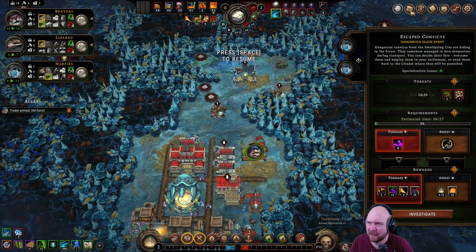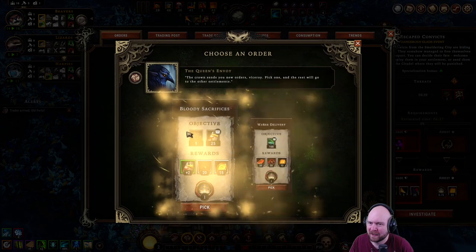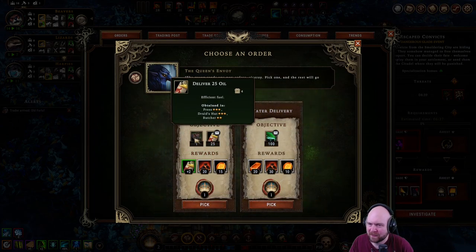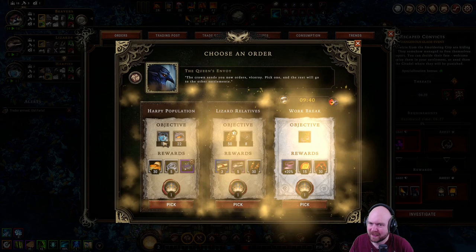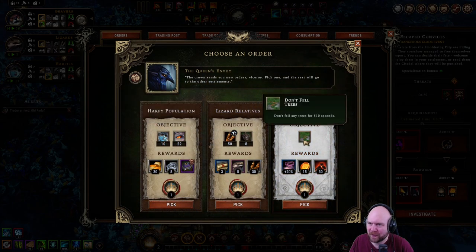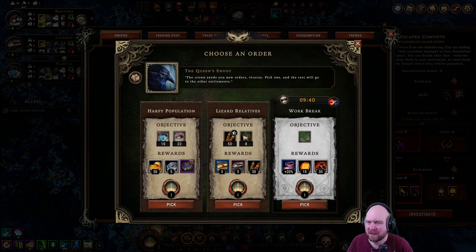Deliver 100 drizzle water — that is not the geyser we have. I don't know how likely it is we get a butcher. We can always build rain engines, so we'll go with that. Oh, don't chop any trees — I don't think we want to do that. Or do we? Maybe we could do that.